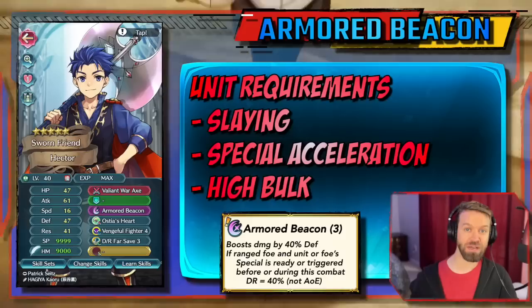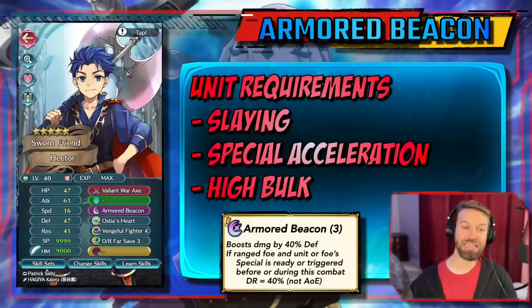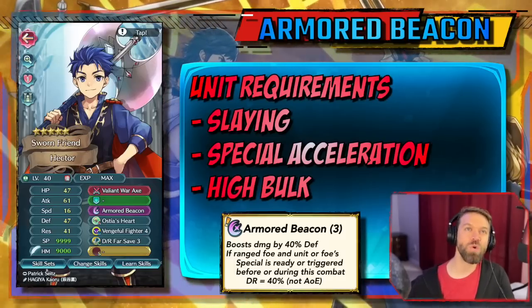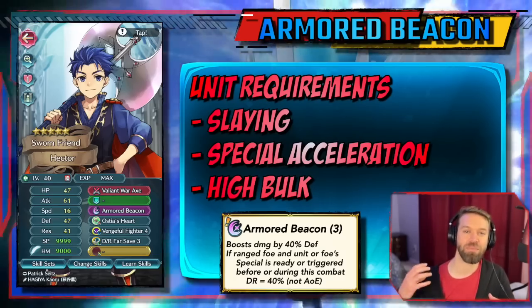Since this is a three-cooldown special, most likely it's going to hit on the second hit — that is key to remember. Summoners, leave in the comments who you're planning to give this skill to. Who would be your ideal unit? If you had infinite orbs and could grab that Hector right now, what unit in your barracks would you like to see it on?